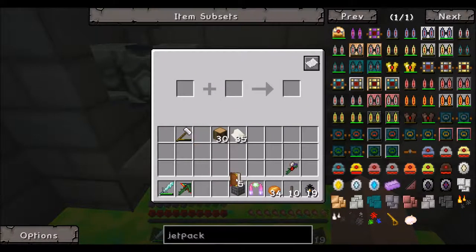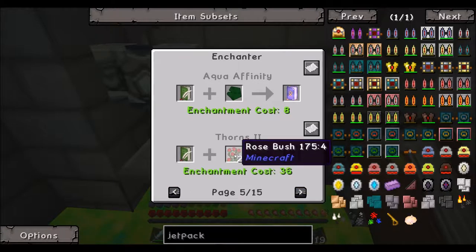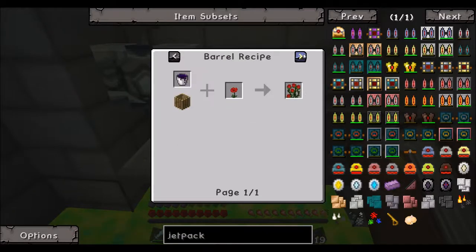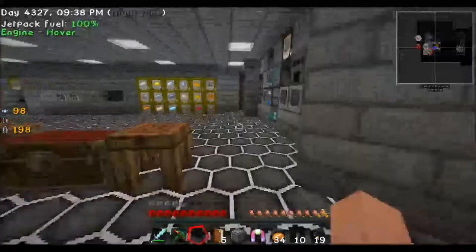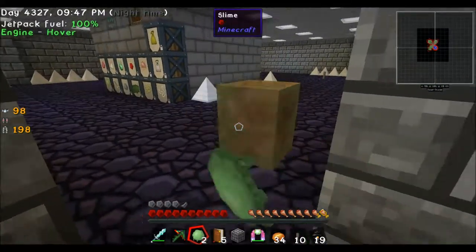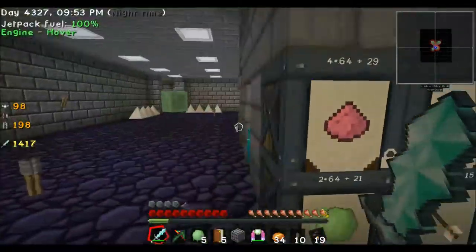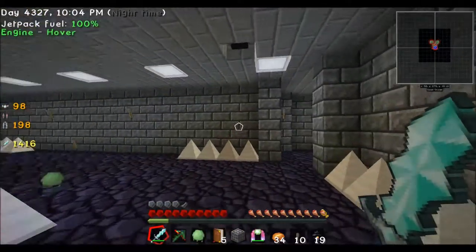We have to look at the recipes. Balance protection, foam, and smite. Sharpness. We need 60 nether cords and 60 zombie brains. We have to make some books. Oh no, why don't they die here? Some zombie brains and then we will go.